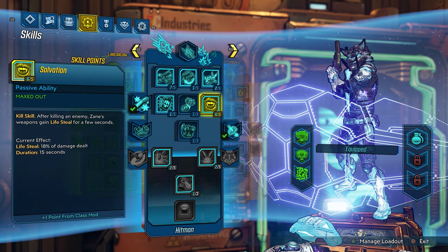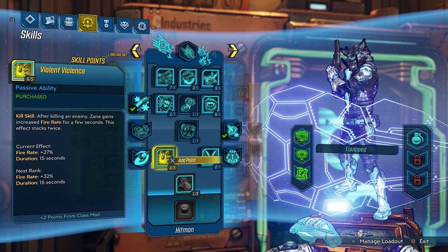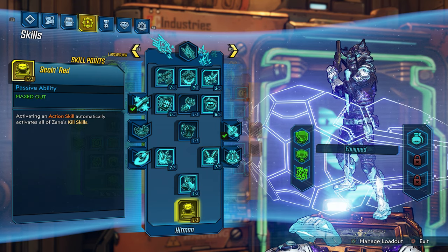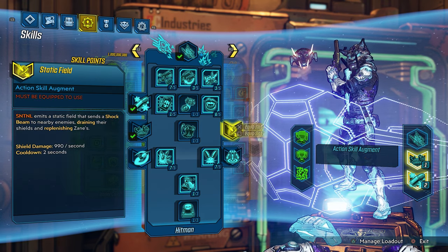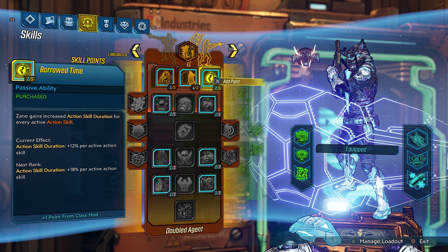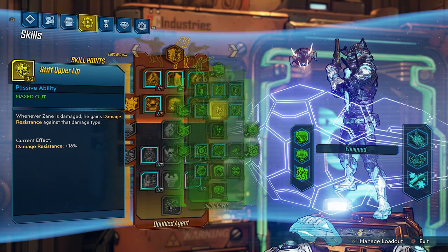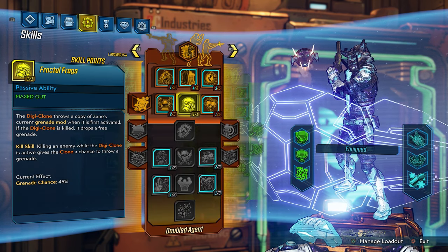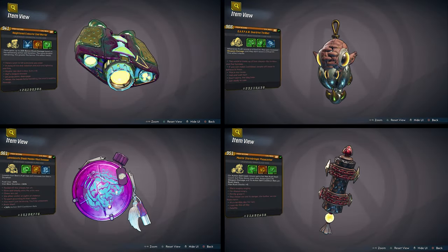With Zane's gadgets, this class mod amps everything up even more. With Digi-Clone alone — I'm going to leave what it can do as an easter egg for you guys. The rest of his gadgets are totally off the wall, so much fun and mayhem with this class mod for Zane. I want you guys to know that with each and every one of these handcrafted class mods, you don't have to wait for DLC 4 or a level cap update — these mods take your character to a whole other level. It's about balance with a slight OP that equals fun.